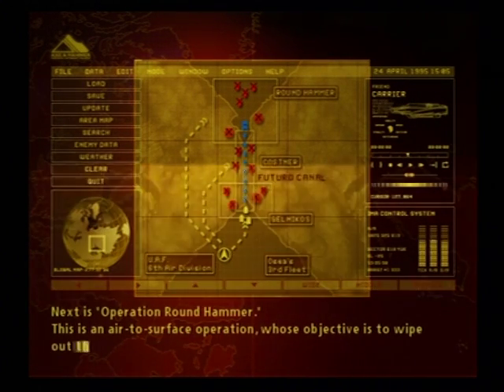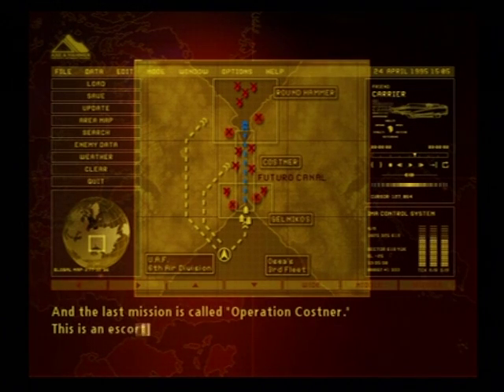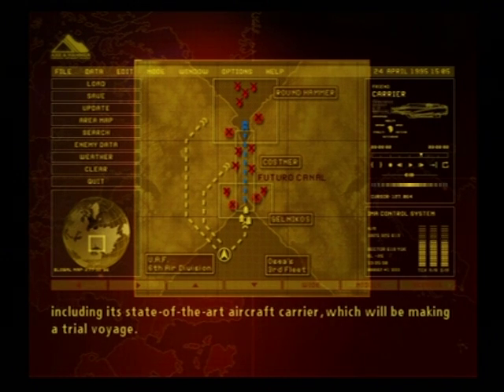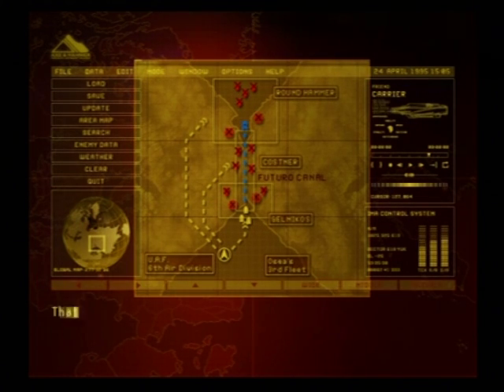Next is Operation Round Hammer. This is an air-to-surface operation whose objective is to wipe out the Belkin fleet, its port facilities, and surface weapons. And the last mission is called Operation Costa. This is an escort mission whose objective is to protect the naval vessels in Osean's 3rd fleet, including its state-of-the-art aircraft carrier, which will be making a trial voyage. Fierce resistance by Belkin Forces is expected in all three missions. Choose carefully which one you wish to participate in. That is all.